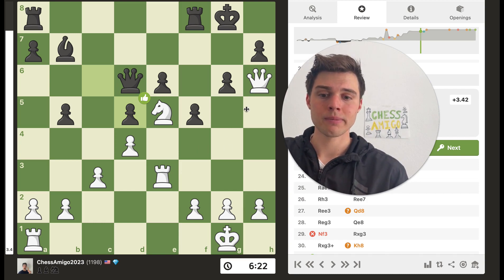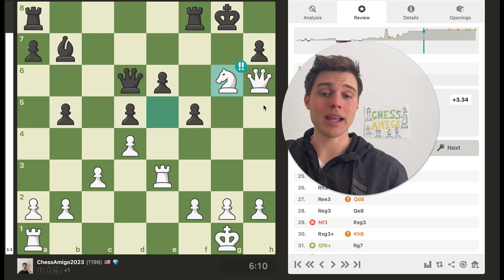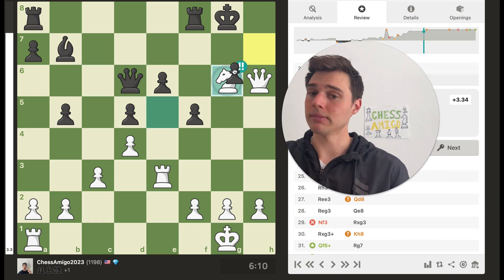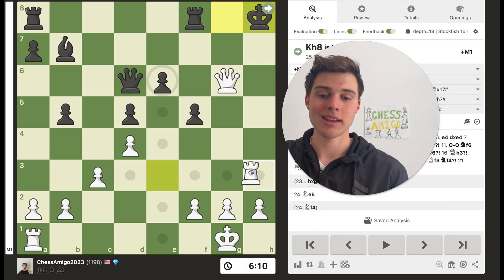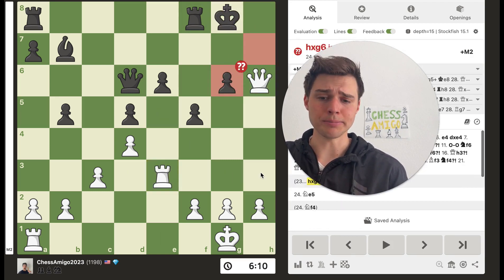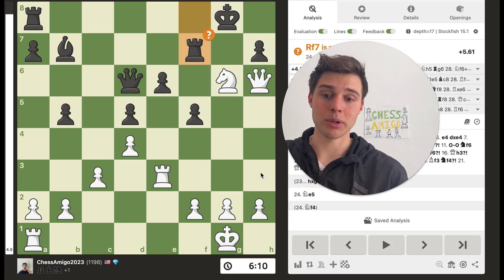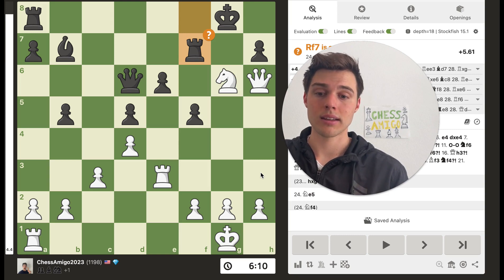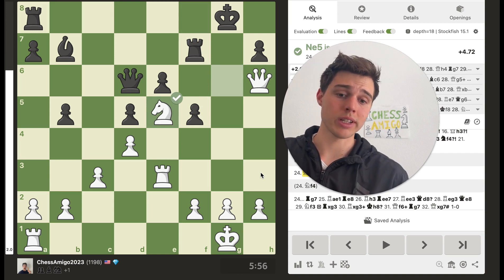So what can you do with this knight? Why don't you just capture on g6? Can black capture the knight? No — because you'll have a forced mate in the corner and you lose on the spot. So black cannot capture the knight. During the game my opponent played Rook to f7, and I retreated. But if you spotted that brilliant move, congratulations!